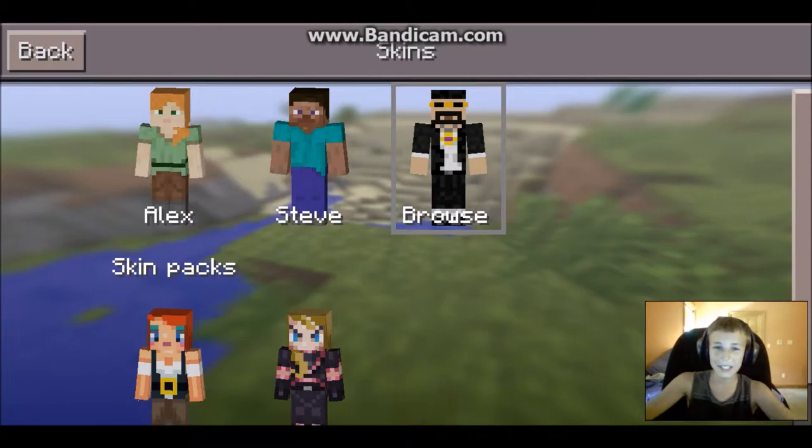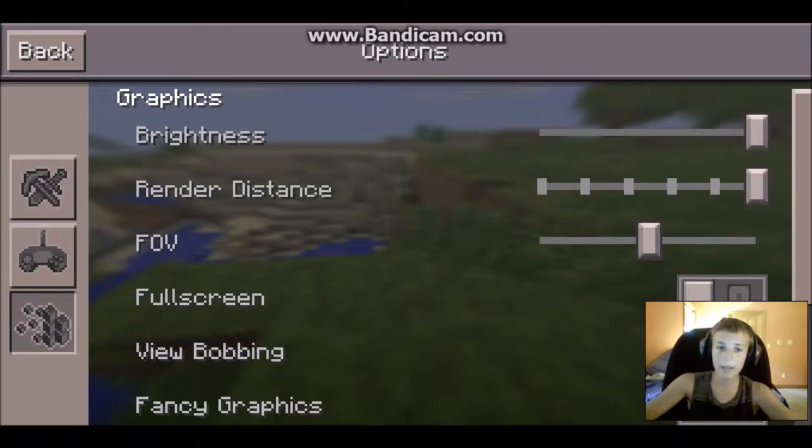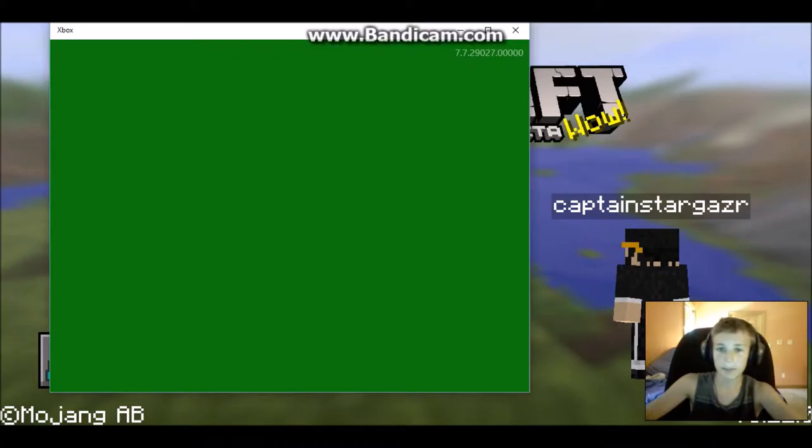You've got basically the same thing on iOS slash Android, with the buttons and everything. I don't know most of this stuff, but some of it I do know. You can go to skins and pick from different skin packs — this is exactly what it looks like when you pick skins on iOS slash Android.